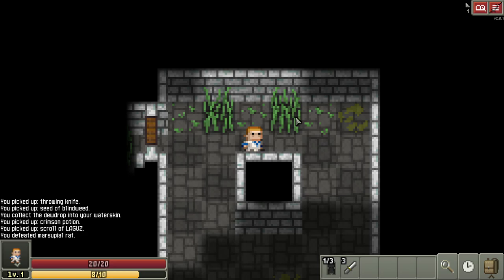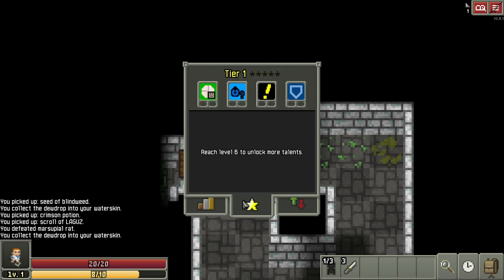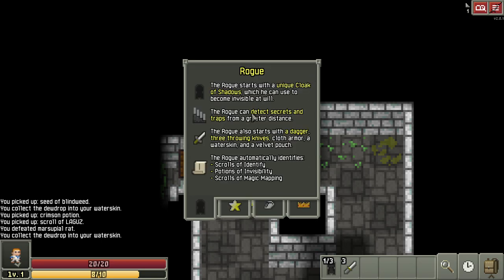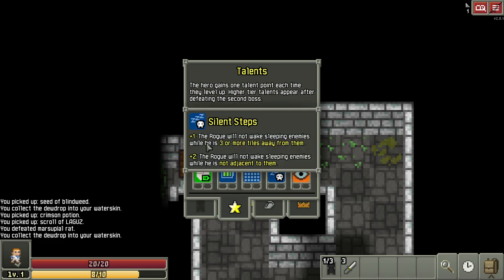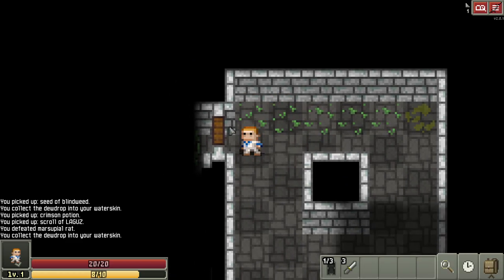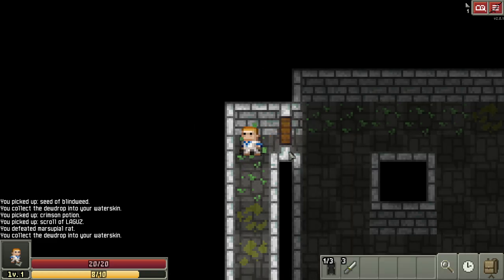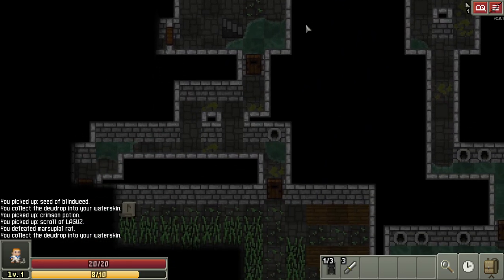The Rogue's strength is the Cloak and its talent point. This one — tier two — the Rogue will not wake sleeping enemies until he is adjacent to them. I almost always put two points in that immediately as soon as I can, because then you can really pick and choose your fights, especially in the prisons. If the prison guard is sleeping, just let it sleep. You don't have to wake it up and you can just go ahead and pick off the easier to kill enemies.